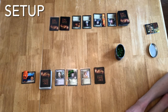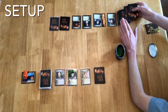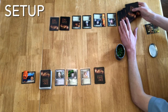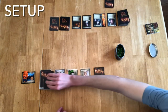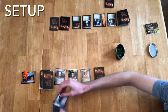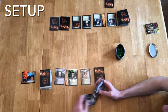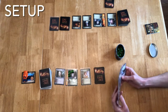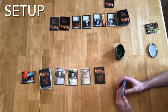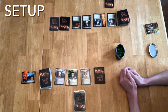Both players are going to draw eight cards to start their hand. This person has that hand and the other player also draws eight cards. We both have hands, we both have eight cards.